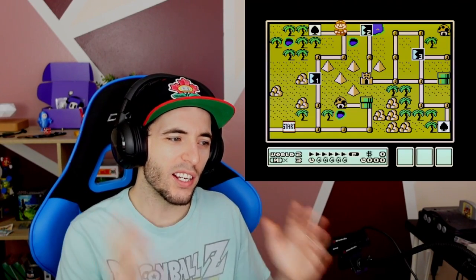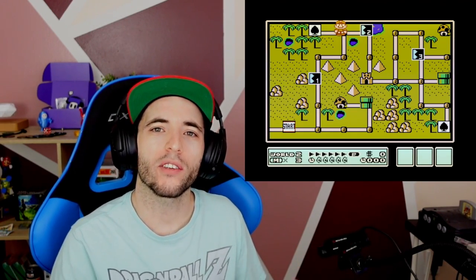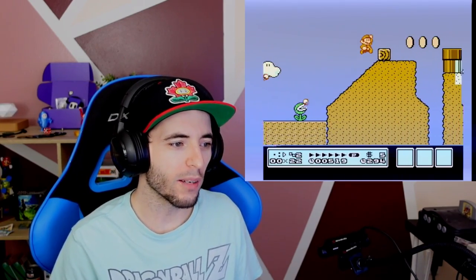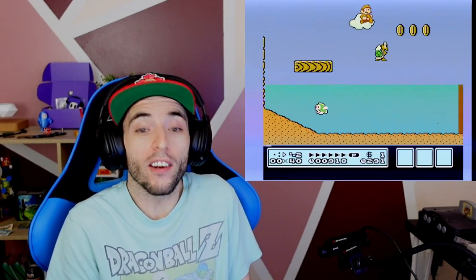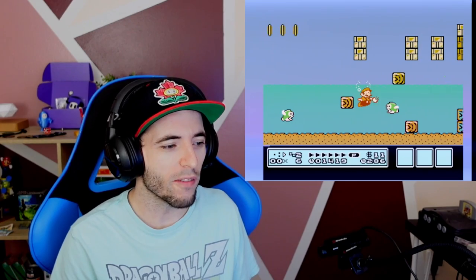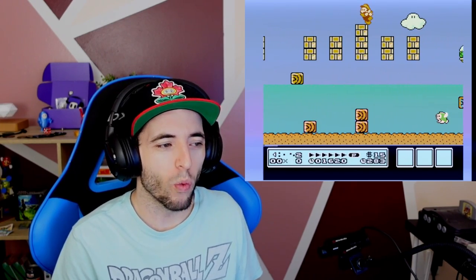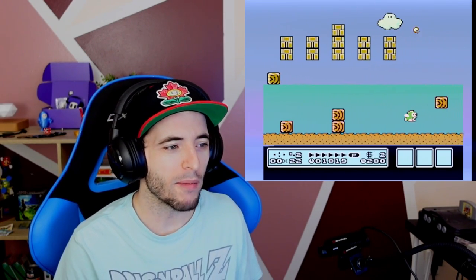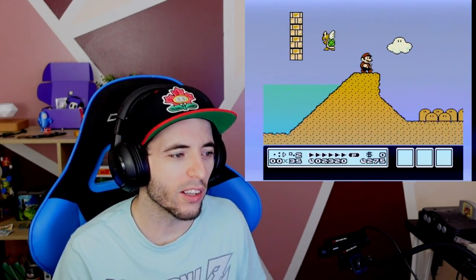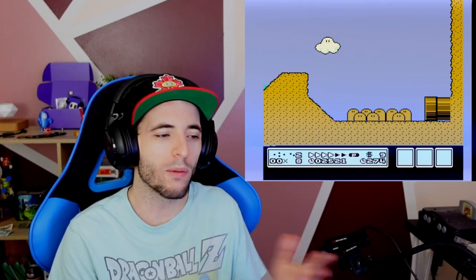Welcome back, everyone. We are here in World 2 because we need to talk about one of the hardest levels in Super Mario Bros. 3. If you have ever seen this level, you know exactly what I'm talking about. This easy, super fair, awesome, easy level — you don't do anything. You run around, jump from block to block. There's only one pit at the start where you can die, and maybe the quicksand. I just didn't even do anything and we were able to beat it.